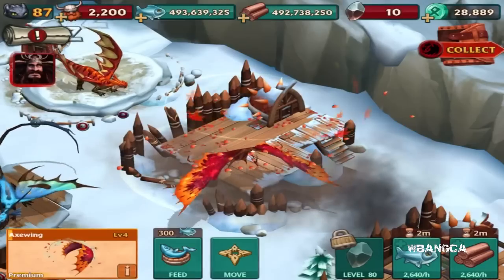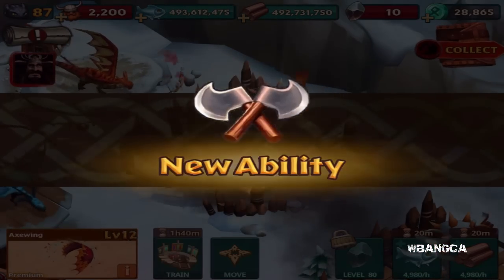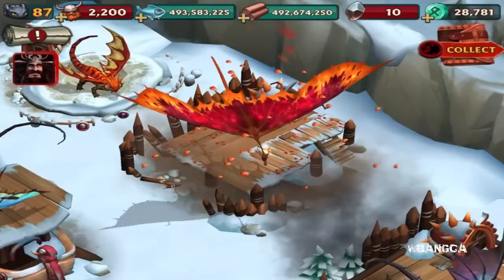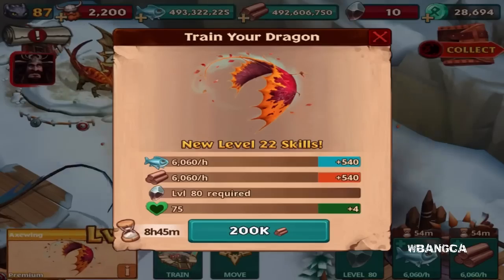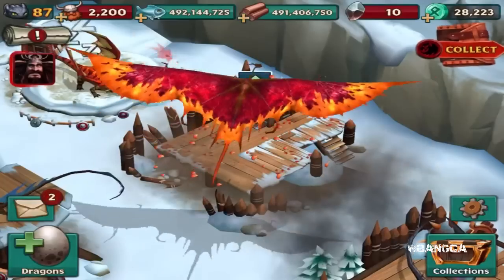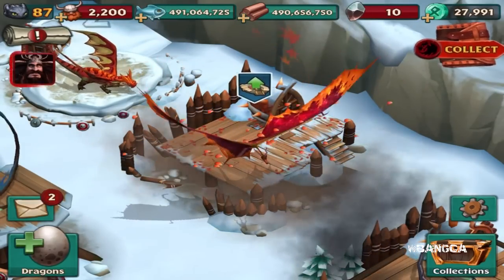We're gonna feed it up a bit more to give you guys a little review. When it gets bigger it's easier to see - when it's small it's really hard to make out. We need to get it to level 30, that's when we have access to the power inside and you're able to see it better. Level 29... Level 30 - alright, get ready guys!